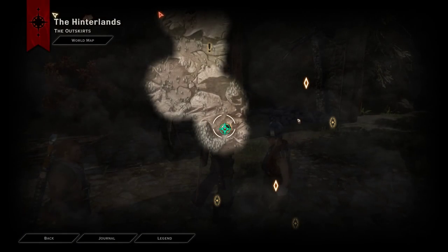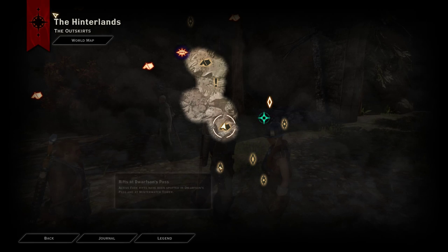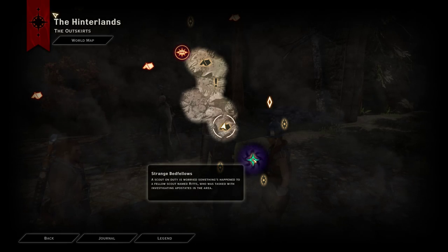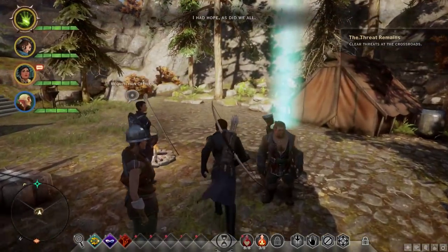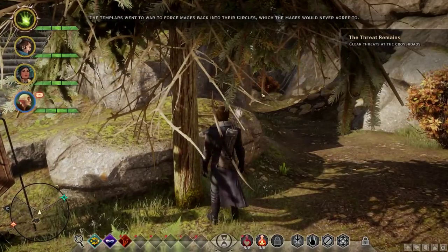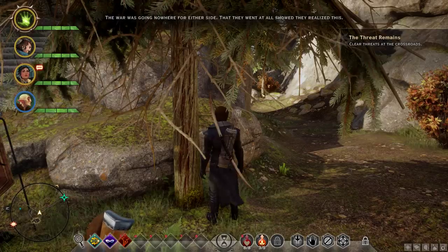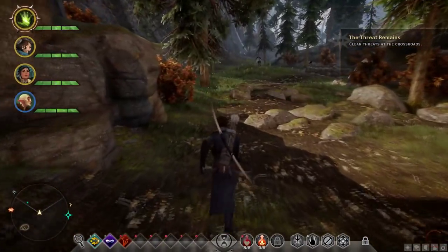There's a scout on duty somewhere here — and another rift, oh gosh, there's all kinds of rifts and I'm only required to close two of them. Do you believe the conclave could achieve peace, Cassandra? I had hope, as did we all. The templars went to war to force mages back into their circles, which the mages would never agree to. What solution could Divine Justinia have offered when all sides rejected compromise? We shall never know now.